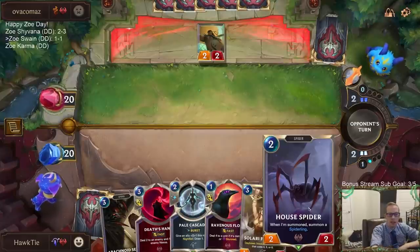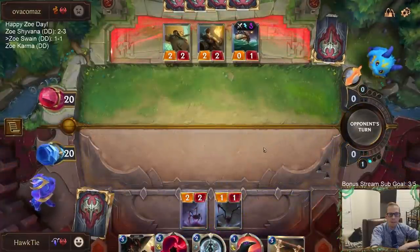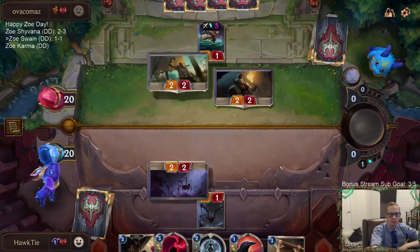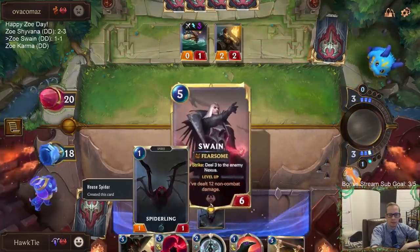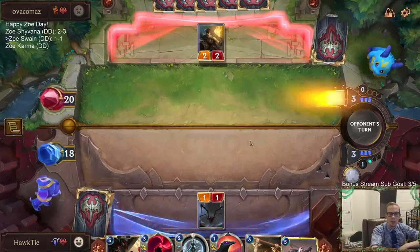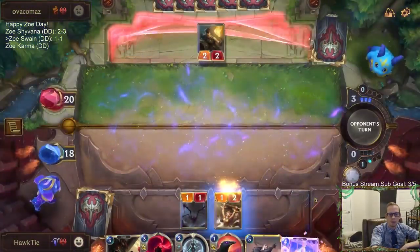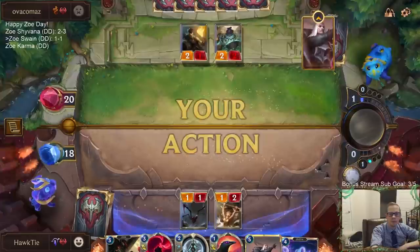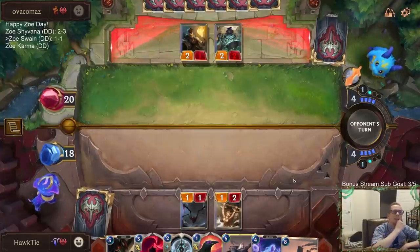Great draw. I like that House Spider quite a bit. So we both had two-drops that brought something else along — they got a Powder Keg, I got a 1/1. And it looks like my 1/1 is better than their Powder Keg.